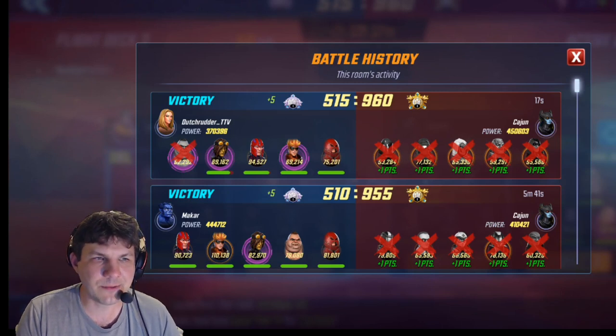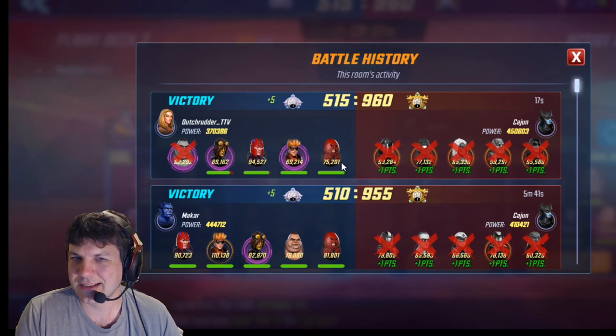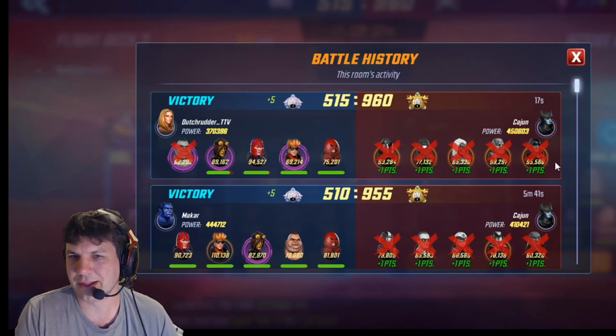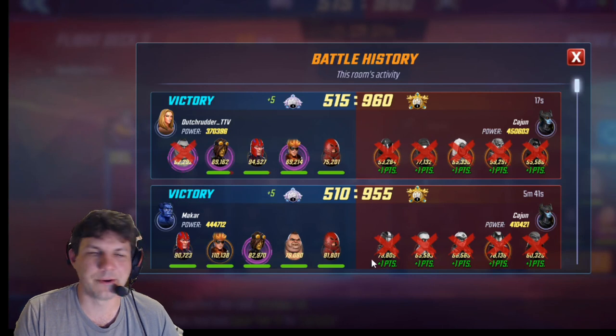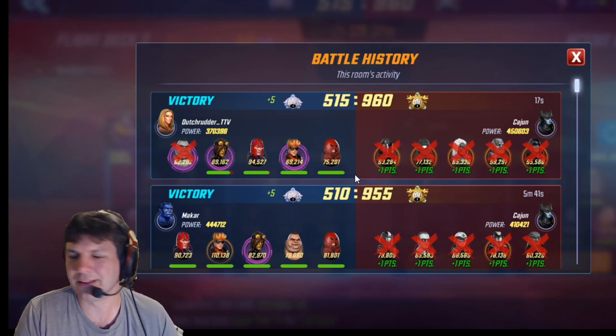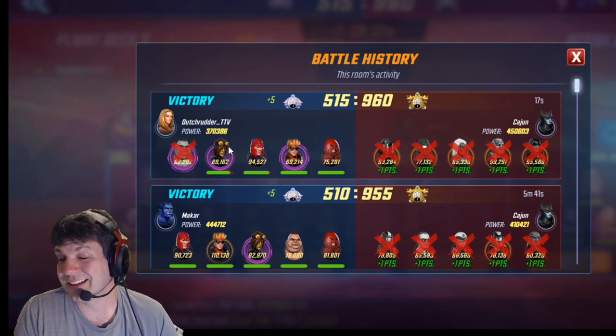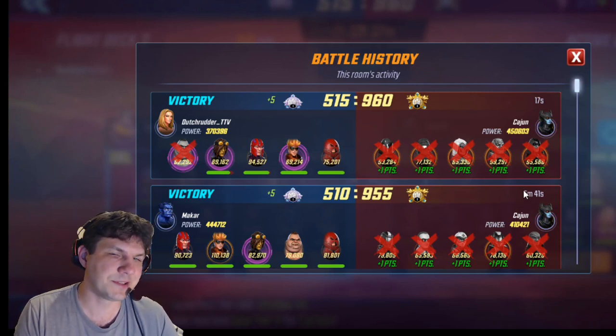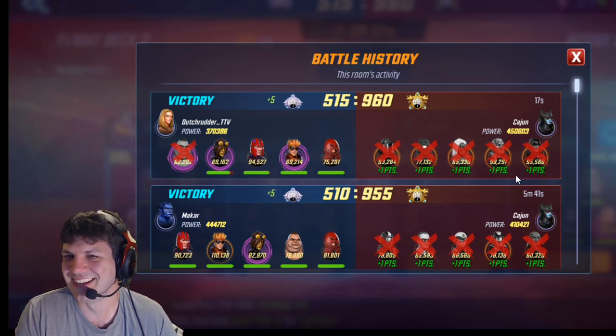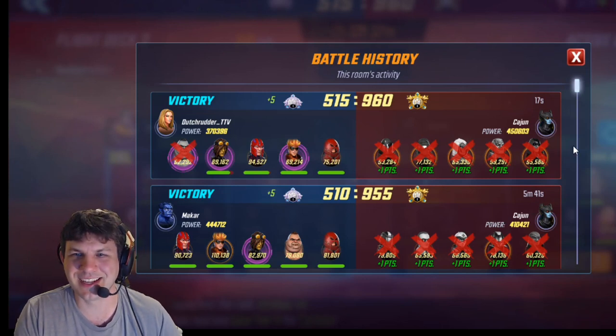This team just completely falls apart with Brotherhood because of the blind — it completely negates Ultimus. You could see there he was tier 14 Ultimus and still got blinded by my Magneto. Definitely don't run this on war if you can find something else, because this one's pretty easy to deal with. That's it for this breakdown — thanks for watching, I'll see you later.